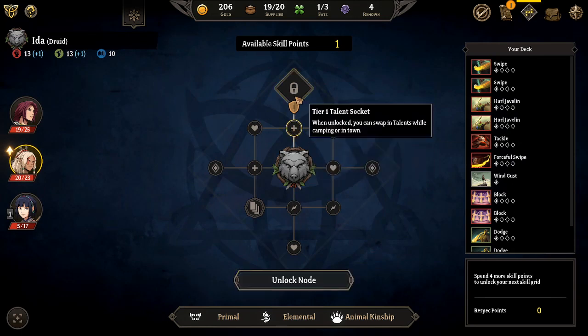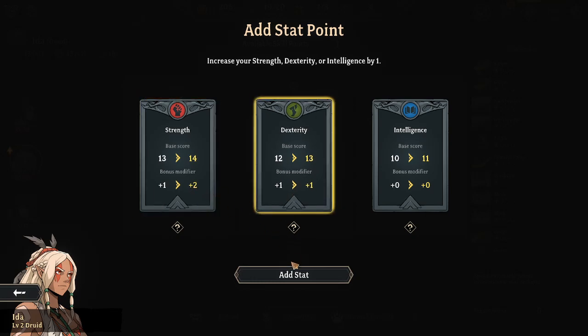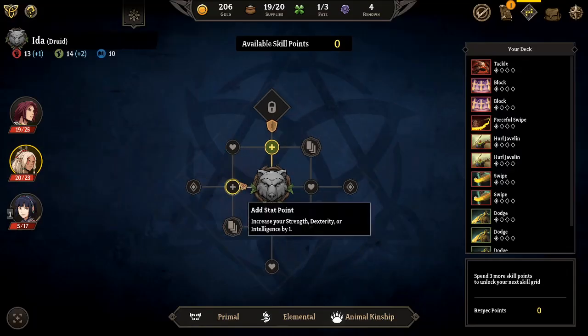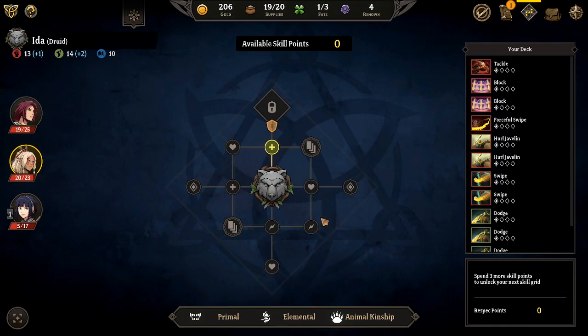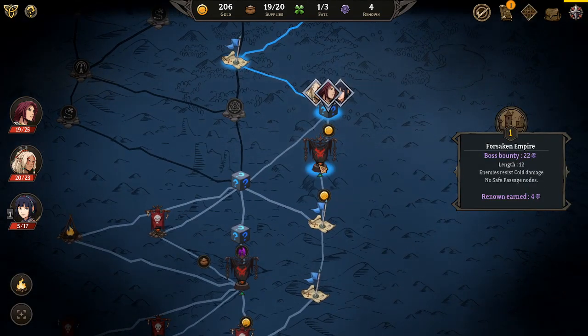I want to get more spells and unlock a talent slot. We'll go with dexterity for you even though it doesn't really help us out that much right now. I find games like this interesting, you know.